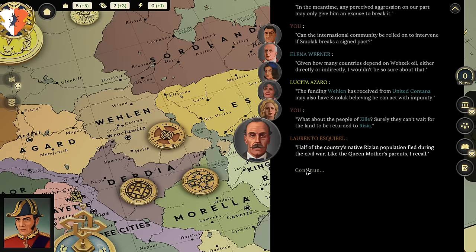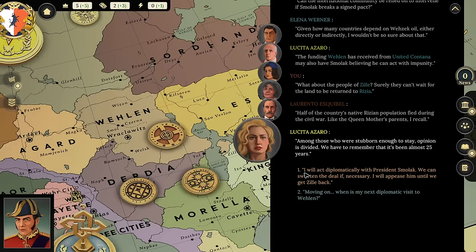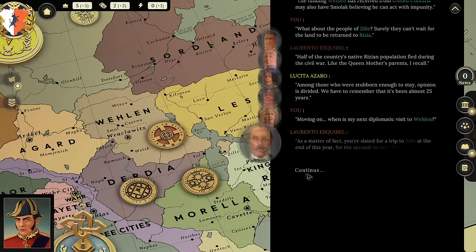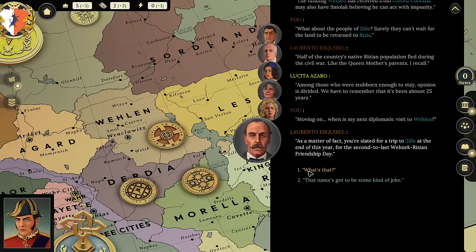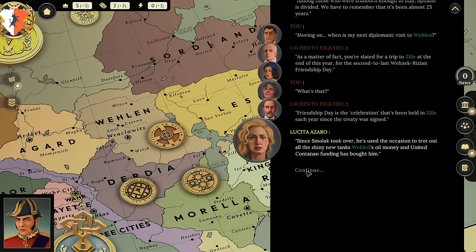'I'll act diplomatically with President Smolok and appease him until we get Zill back.' Though that seems a bit weak — I don't want to just give him whatever he wants. 'When's the next diplomatic visit to Valen?' 'You're slated for a trip to Zill at the end of this year for the second-to-last Vezic-Rizian Friendship Day.' Since Smolok took over, he's used the occasion to show off all the shiny new tanks Valen's oil money bought him. Your presence will at least remind him of the occupation's temporary nature. Unfortunately, this is only a ceremony and not a diplomatic talk.